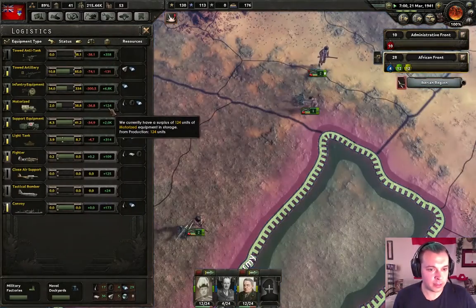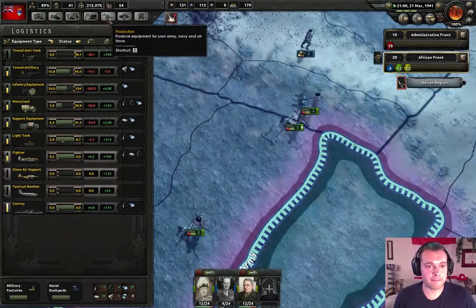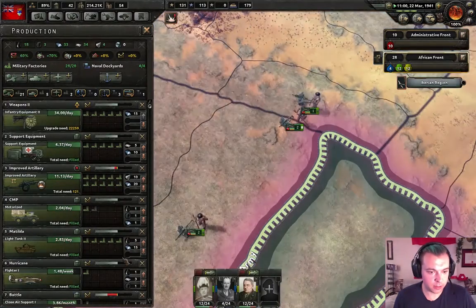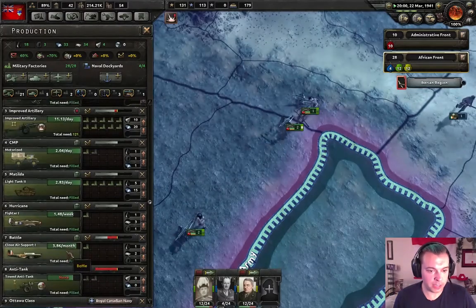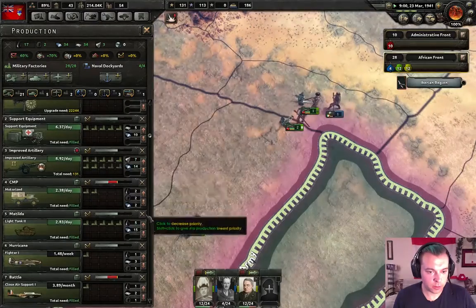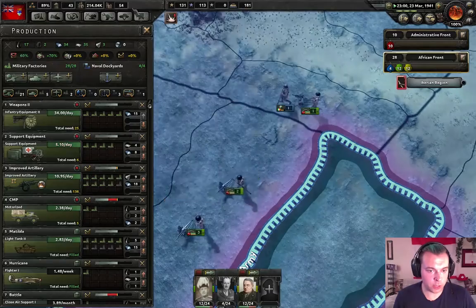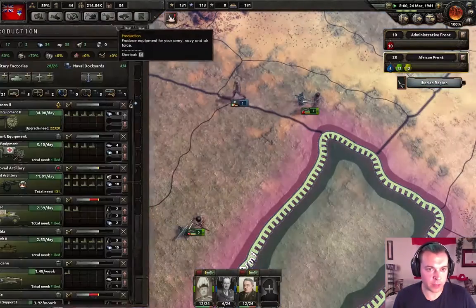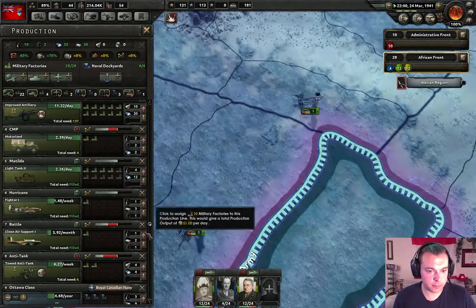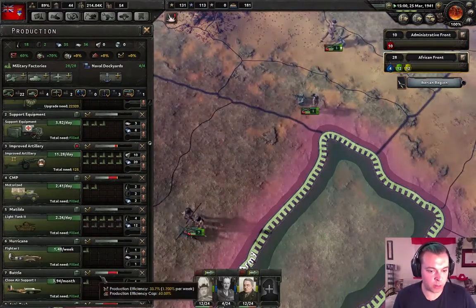We're gonna need more trucks and more artillery. Let's check production. I need more trucks, and I'm not building any anti-tanks — no, no, no, that won't do. Maybe I can reduce this a little bit — we do have 2,000 of it, so let's reduce this. We reshuffled things around a little bit, that's gonna screw up our productivity, but okay.